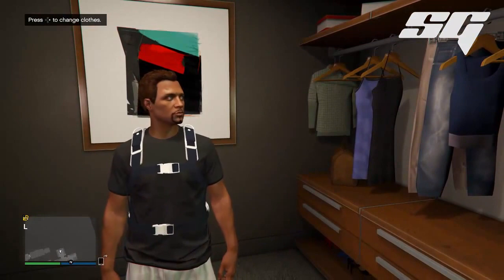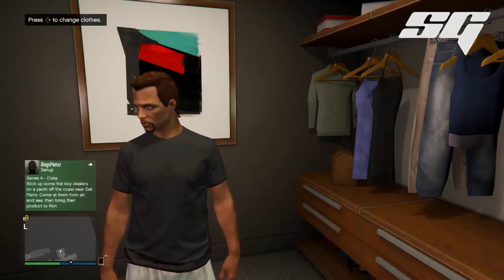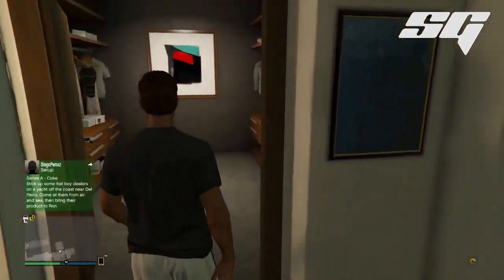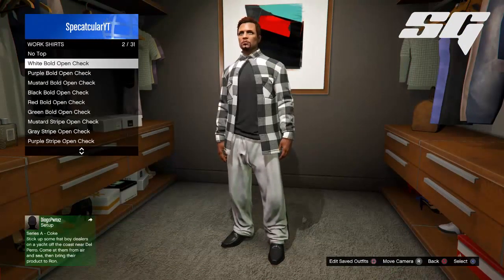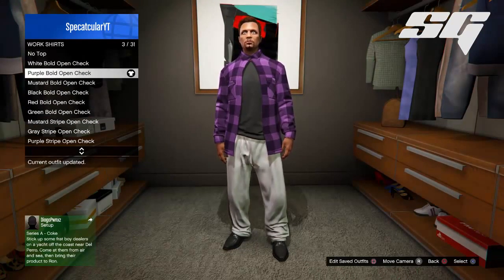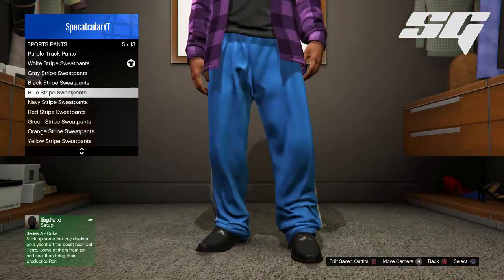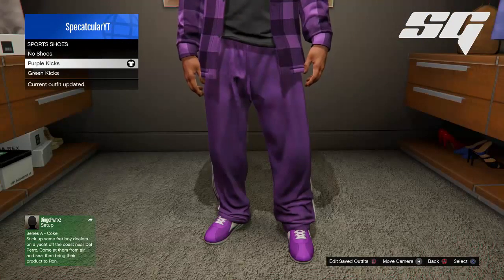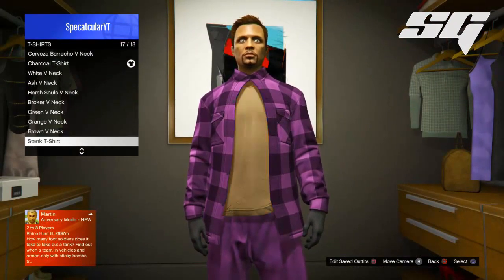The first step for this outfit is the glitch I showed in my last video — how to get an invisible torso after the newest patch. I'll explain it again, but I'll also leave a link to that video in the description. You need to find the cool work shirts added with the new update. We're going with the purple one since we're making an orange outfit representing the Ballers crew. I'm also adding purple pants and shoes to match.